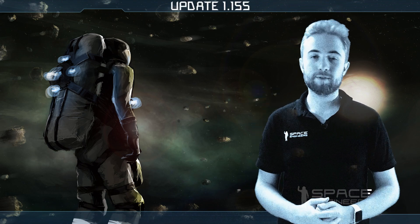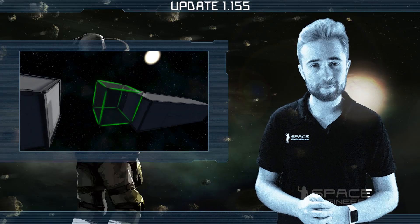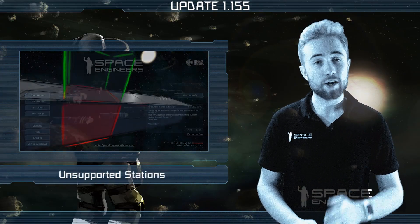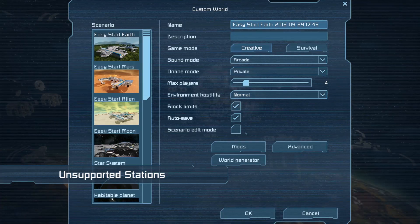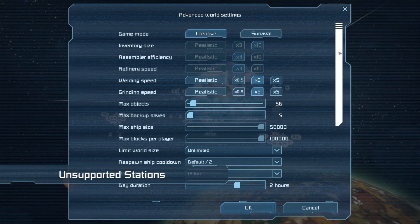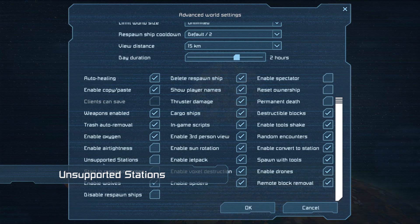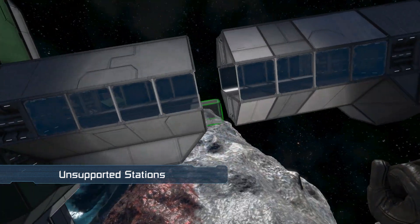Hey everyone and welcome to Space Engineers update video 155. I'm very pleased to announce that in this week's update we are re-enabling the station voxel support option. You can find this option in the advanced world settings, although it has now been renamed to 'unsupported stations.'